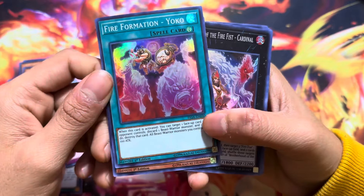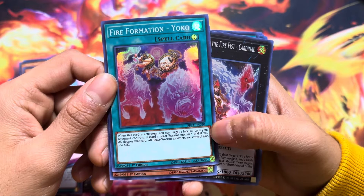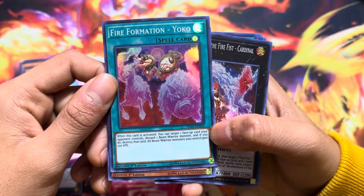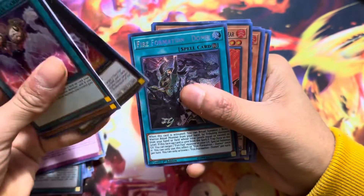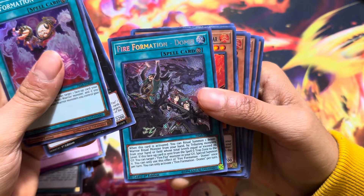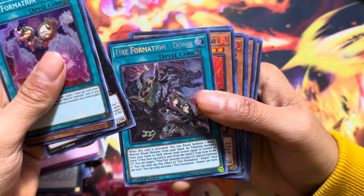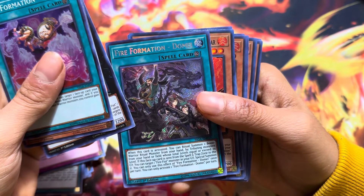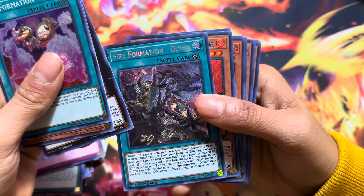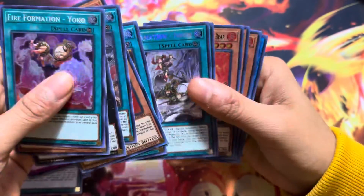What do the Fire Formations even do? When this card is activated, you can target one Fire Fist monster your opponent controls. Discard one Warrior Beast monster, and if you do, destroy that card — all Beast monsters you control gain hundreds of points. That's actually pretty cool. The other one: when activated, you can ritual summon one Warrior Beast ritual monster by tributing monsters on the field. If this face-down card moves from the spell/trap zone to the graveyard, you can target one Fire monster and special summon it. These are pretty nice cards, if they weren't banned.